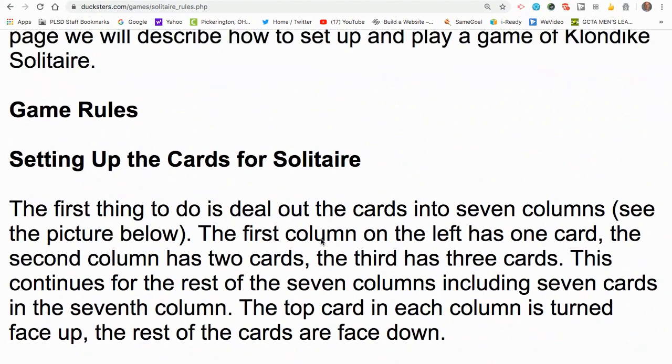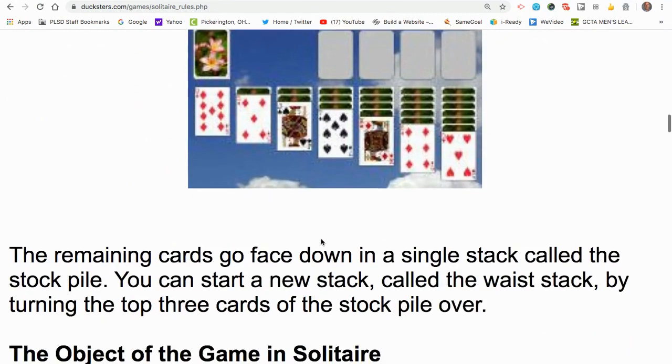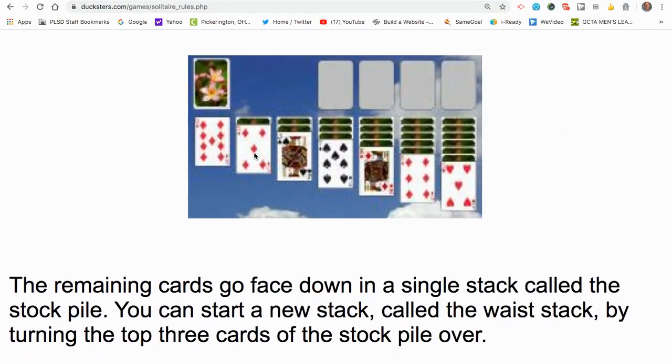The first column on the far left has one card, the second column has two, then three, then four, all the way to seven cards in the seventh column. The top card of each column is face up, and the rest are face down. You cannot play cards that are not revealed until the top card has been moved to another pile or put into what's called the foundation.